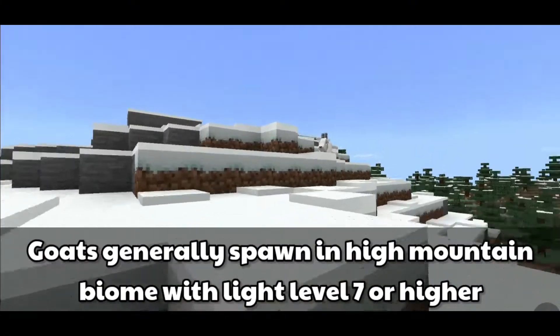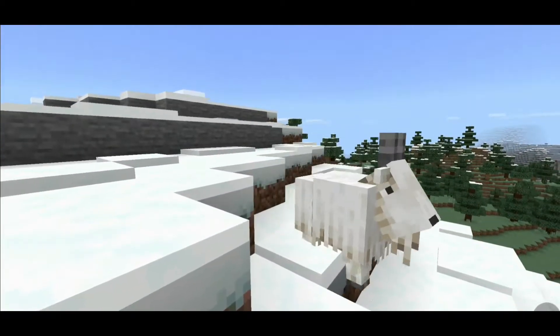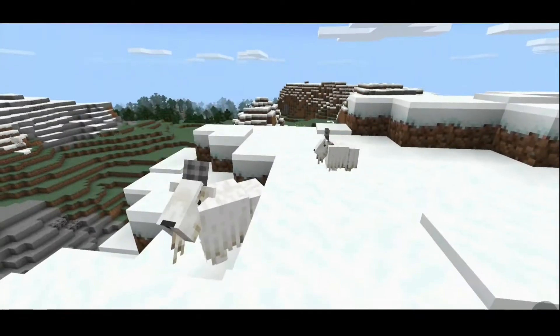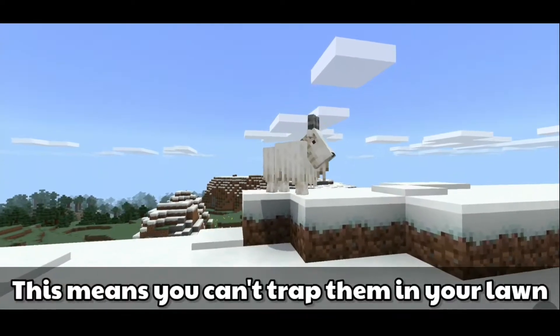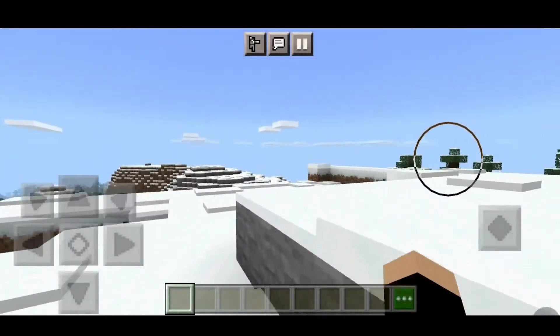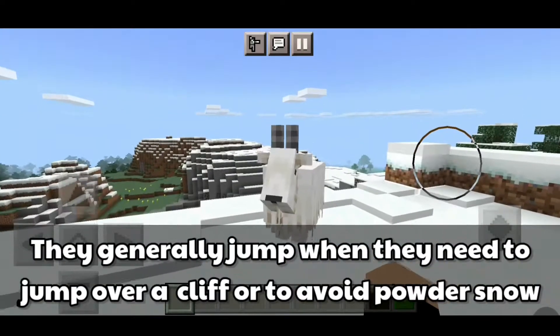Goats generally spawn in high mountain biomes with a light level of 7 or higher. Goats can jump up to 10 blocks high, which means you can't trap them in your lawn. They generally jump when they need to get over a cliff or to avoid powder snow.